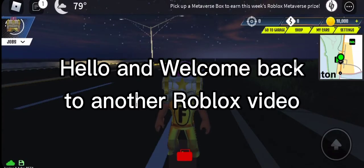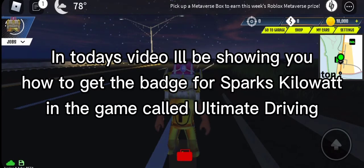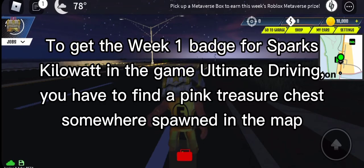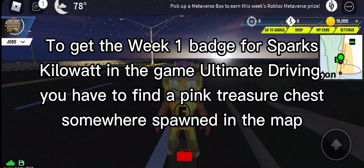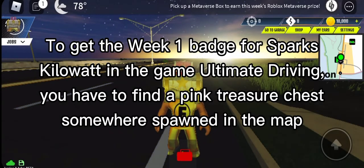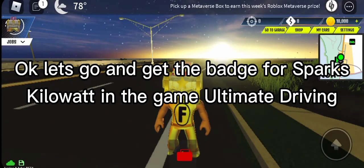Hello and welcome back to another Roblox video. In today's video I'll be showing you how to get the badge for Sparks Kilowatt in the game called Ultimate Driving. To get the week one badge for Sparks Kilowatt in Ultimate Driving, you have to find a pink treasure chest somewhere spawned in the map. Okay, let's go and get the badge for Sparks Kilowatt in the game Ultimate Driving.